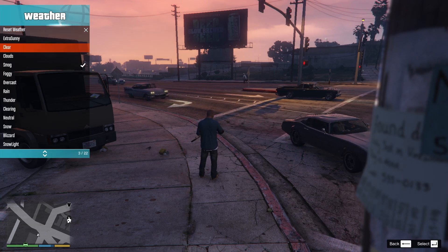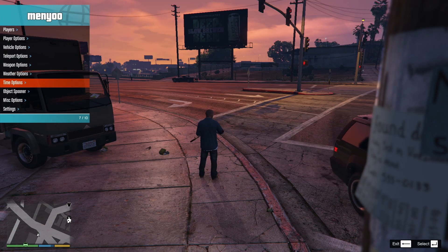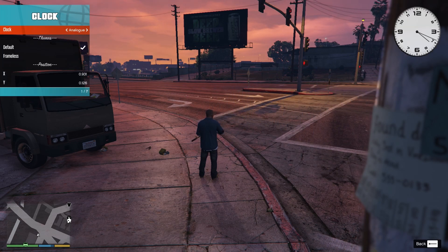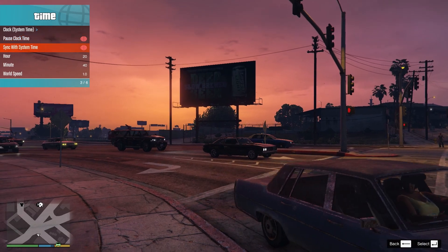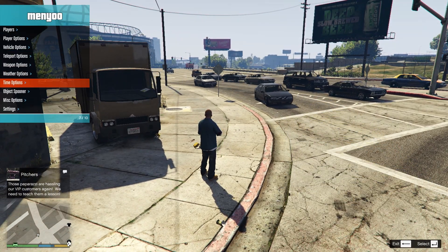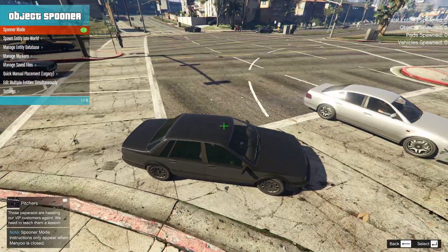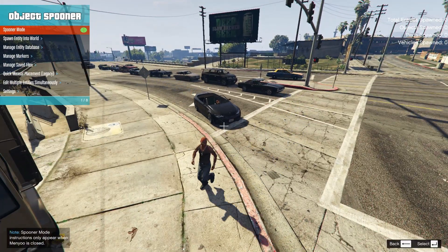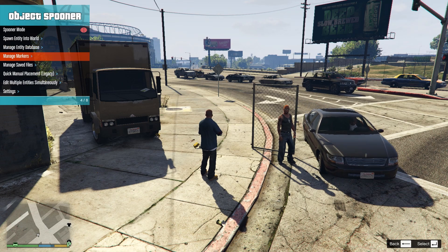You can change the weather and adjust it with an extra sonic slider. You can change the time of day, change the clock, pause time, or sync it with the actual real-world time. There's also an object spawner with a spawn mode — you can spawn entities into the world like pedestrians, fences, and other objects, though they might fall through the floor.